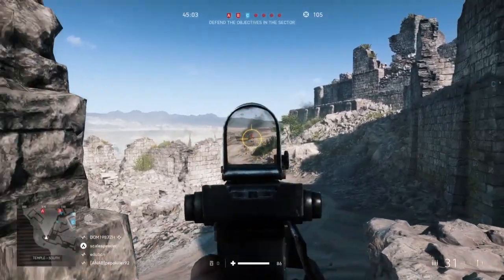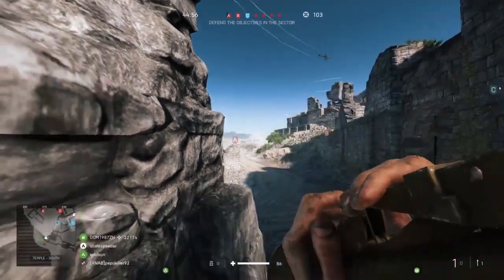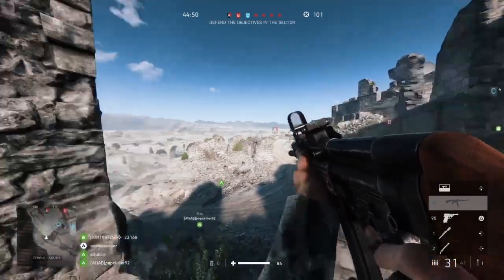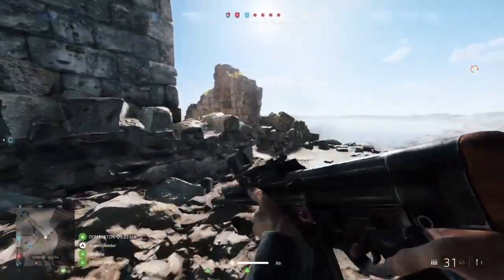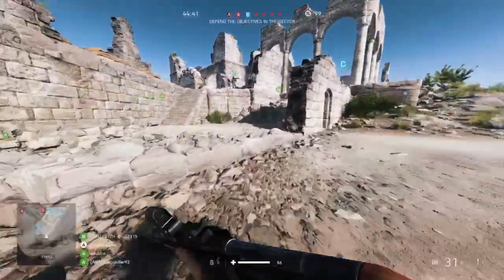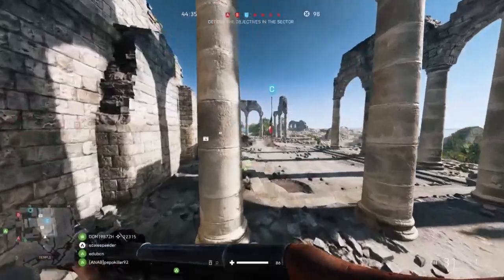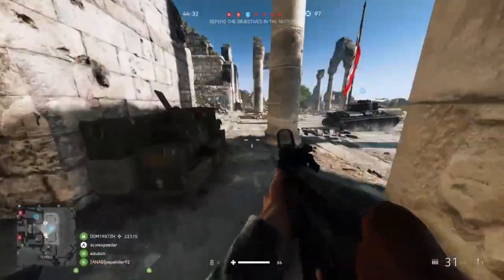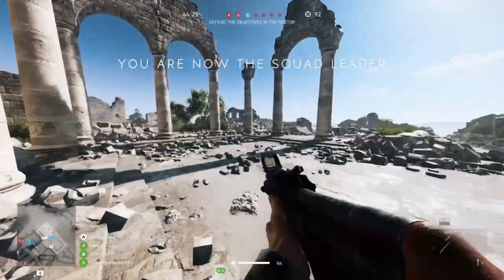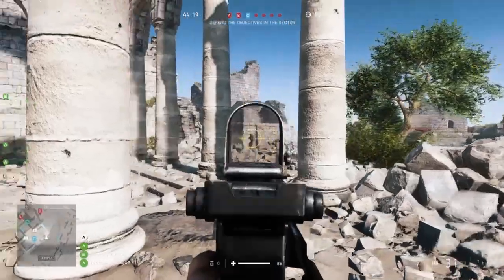We're holding C. There's a supply box here so I can pick up more ammo. If I press down on the d-pad I can get my hammer out and build some defenses. As squad leader, if I press the top shoulder button and then press down, I can issue an order to defend C.